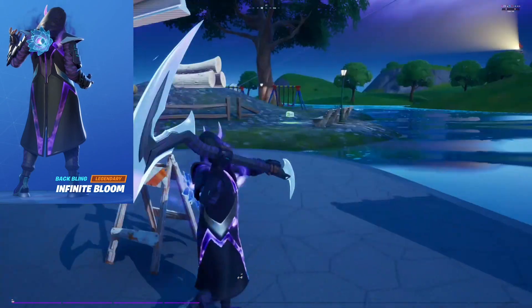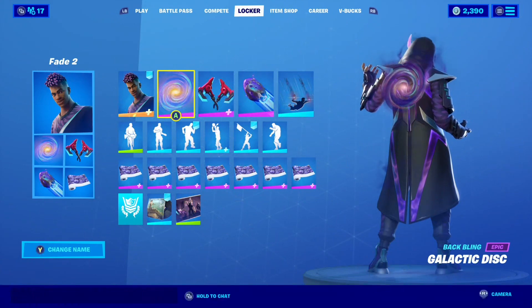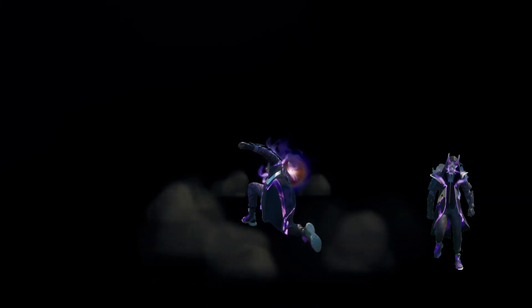Let's put together a unique combo for Fade. I hesitated on this back bling just because of how rare it is, but there is no denying that the Galactic Disc looked insane on this skin. The tones of blue and purple both meld with the same colors lining Fade's coat. If you were able to get the Galaxy skin back when it was available, then you should definitely give this combo a try.